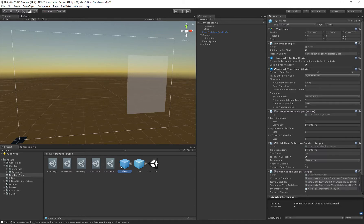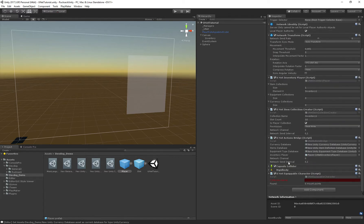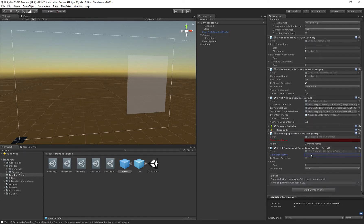On our player we're going to create a new Units Equippable Character, which defines an equippable character. This character requires a specific collection, so we need to create a Units Equippable Equipment Collection Creator. We'll create a collection called 'equipment one', set it as a player collection with read/write permissions so the player can change things. Then in the Equippable Character, we reference 'equipment one'.